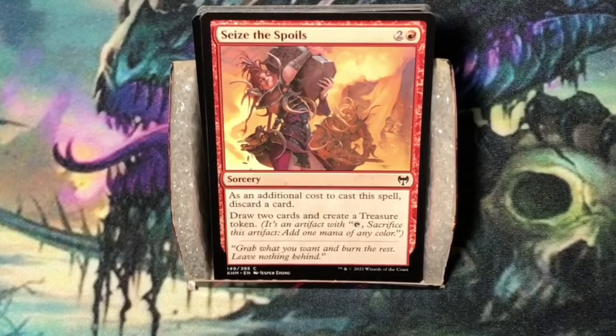Seize the Spoils. Three mana — two and a red. Sorcery. It has an additional cost to cast the spell: discard a card. Draw two cards and create a treasure token. It's a little more expensive Tormenting Voice. A treasure token comes in handy if you're splashing a third color.